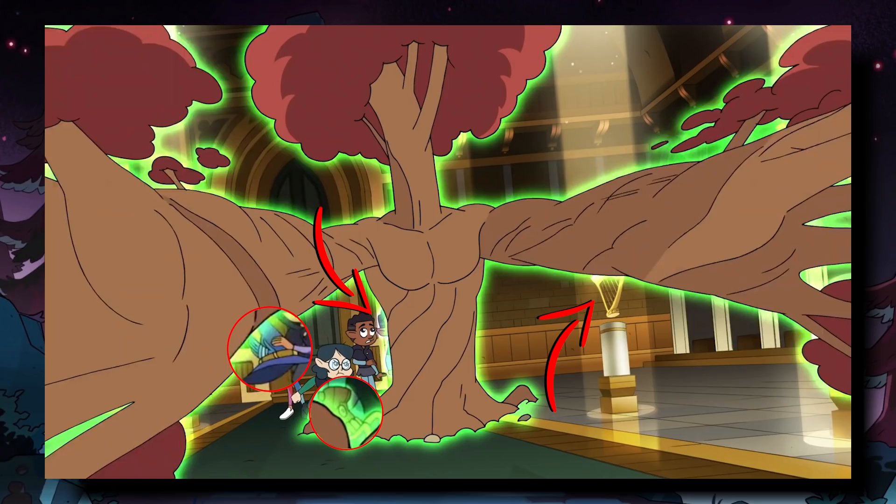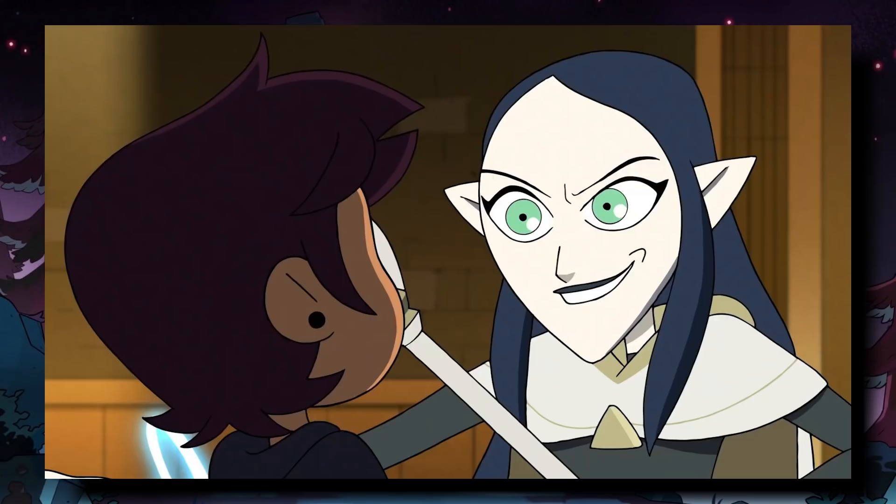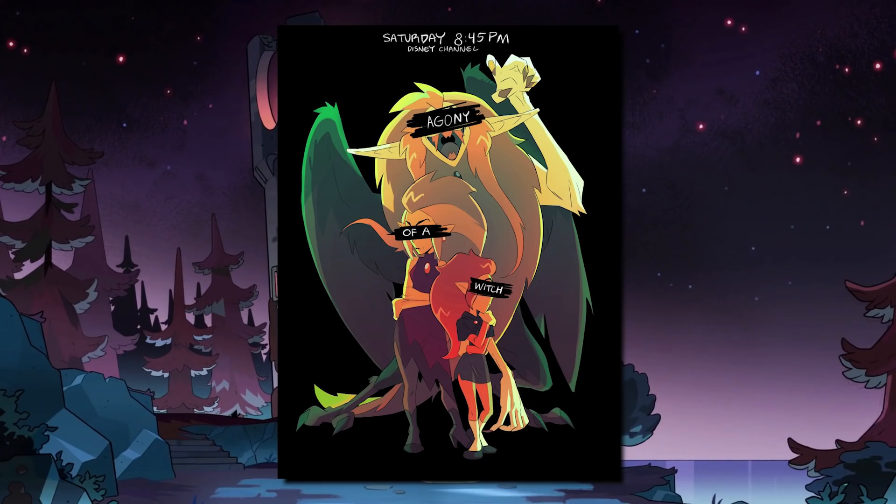She's literally summoning a tree with arms. The trio clearly seem to be fighting someone or something, likely Lilith, based on this image here. But how exactly do we get to this point? Now with the new promo art that Dana dropped, I've got some thoughts going into Agony of a Witch.